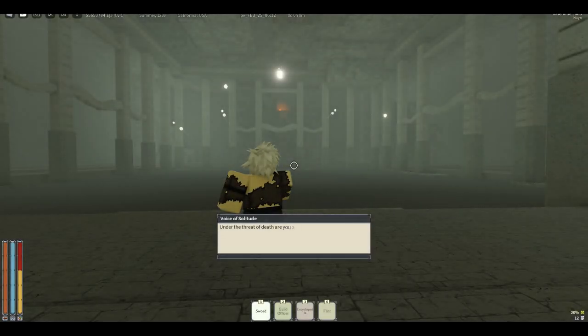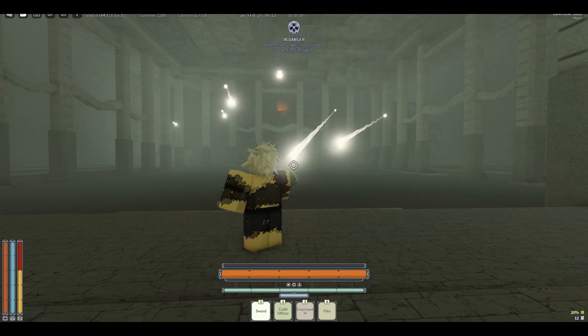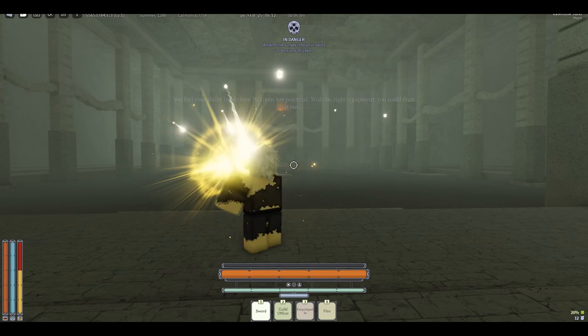Now for the first trial, the Pairing Orbs — there's not really much way to cheese it. This one is really simple: just spam parry once it gets difficult, and that's pretty much it.